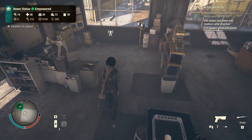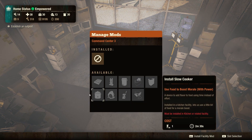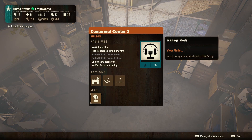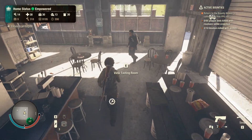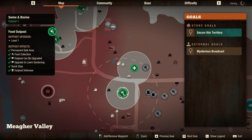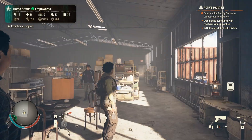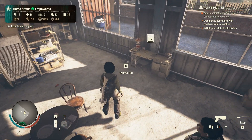I also installed a mod in our command center — it's this satellite dish thing that allows us to take two additional outposts, which is great. So I've got an additional food outpost, and I upgraded it because we're kind of low on food. That should help out quite a bit.